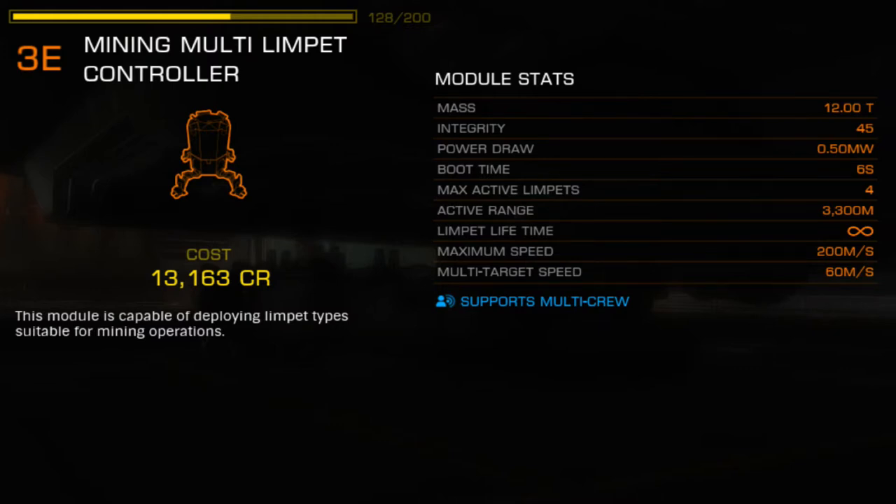Additionally, prospector limpets and collector limpets handle their lifespans much differently. Prospectors have indefinite operational lives, while collectors expire after a set period of time. Currently, if you deploy a full set of collectors and then attempt to deploy a prospector, nothing will happen — no warning, no indicator, just silence. The only way to correct this is to turn off the mining controller, or wipe your limpets off on the nearest asteroid. Avoiding this requires constant and careful attention, and in practice it prevents grouping this module with other collectors, lest you find yourself unable to deploy a prospector when needed.